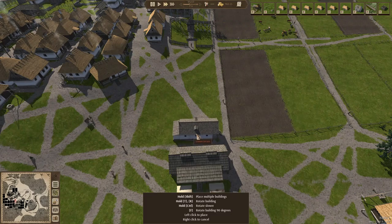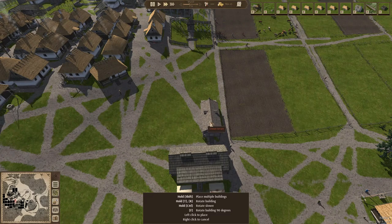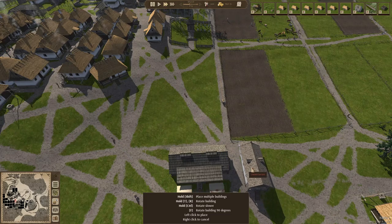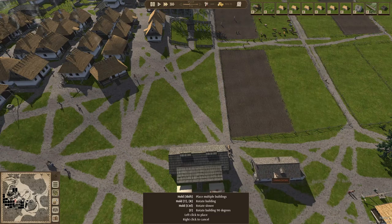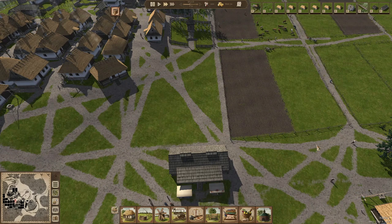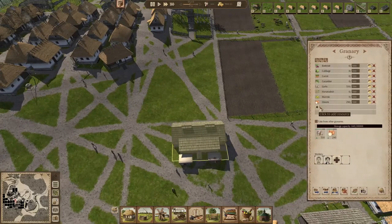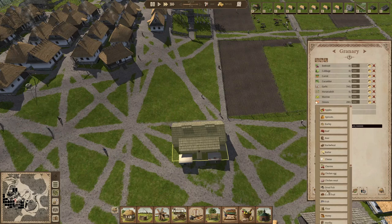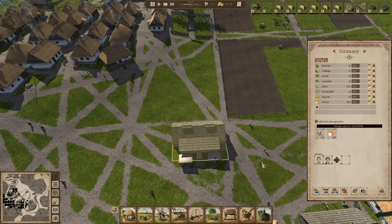Sometimes if you rotate a building there will be an opening where you can build it, but this is all steep slopes and uneven terrain. Here we have a little spot next to the farms — let's build it here, because then we can put the other stuff that we want in the granary, although we can't put everything in it, which is a little problem.